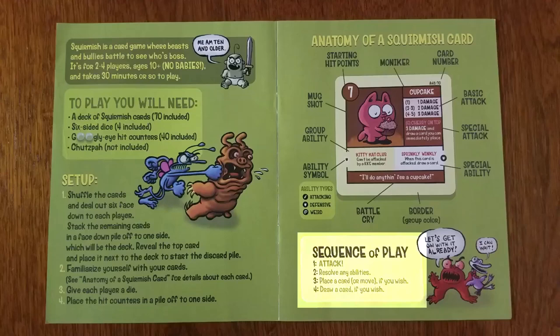At the bottom of the rulebook is the sequence of play — this is what you do every turn. First you attack, then you resolve any abilities, then you place a card or move a card if you wish, and finally you draw a card if you wish. You do that every turn of Squirmish.